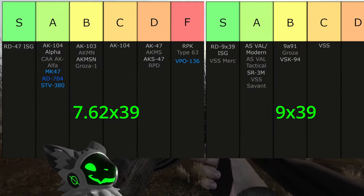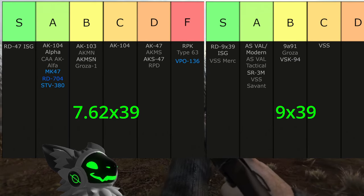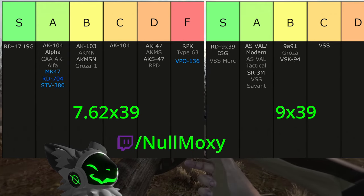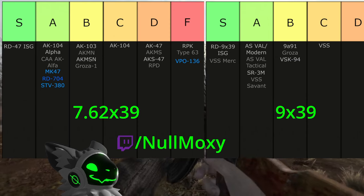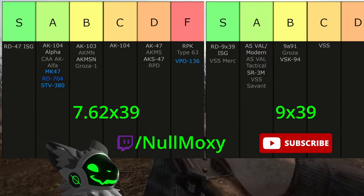So that was my rating of all the 7.62x39 and 9x39 rifles in both EFP and Gamma. What do you think? If you think otherwise about any of my choices, feel free to come join me when I'm live on Twitch — link is in the description — or drop a comment down below. While you're down there, make sure to like the video and subscribe to the channel if you enjoyed it. I'll see you next time.